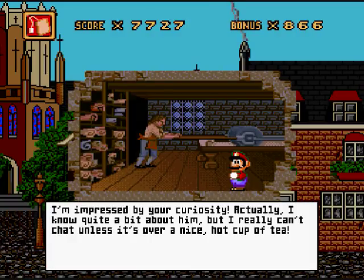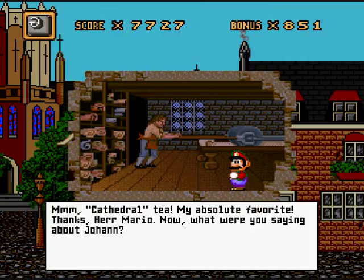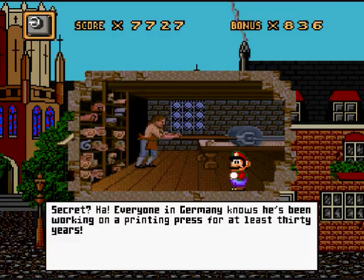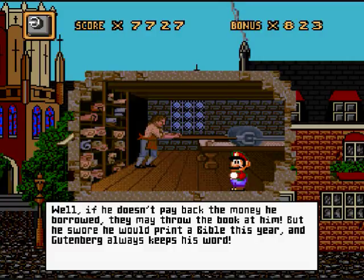Oh, you British person. 'Cathedral Tea. My absolute favorite. Thanks, Herr Mario. Now, what were you saying about Johan?' What's his so-called secret project? 'Secret, haha. Everyone in Germany knows he's been working on a printing press for at least 30 years.' That's a long time. Is he finished? 'Well, if he doesn't pay back the money he borrowed, they might throw the book at him. But he swore he would print a Bible this year, and Gutenberg always keeps his word.' Alright, I'll go see him later.